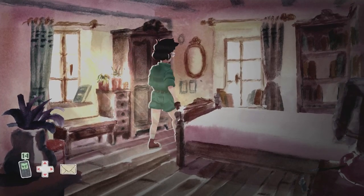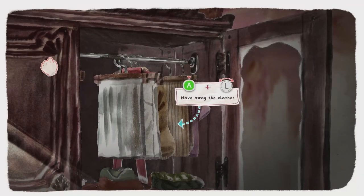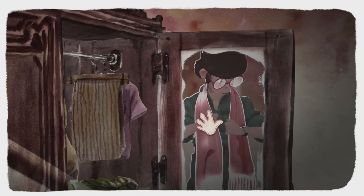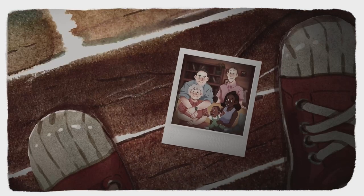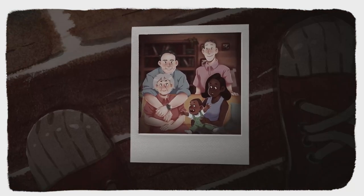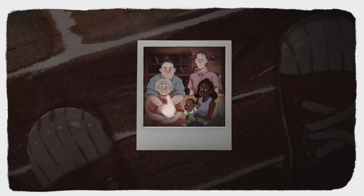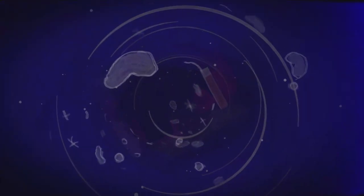Go to the wardrobe and interact with it, move some clothes out of the way to find the scarf. Interact with the scarf, then interact with it again in the mirror. There'll be a photograph — interact with it, then interact with the watch in the photograph. That will initiate another memory.